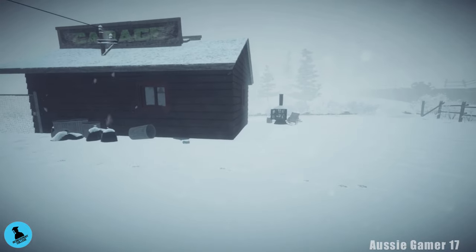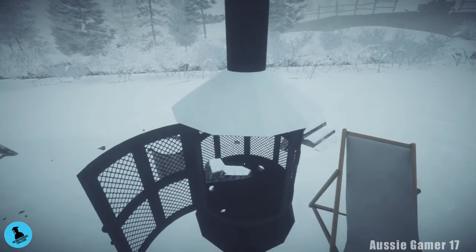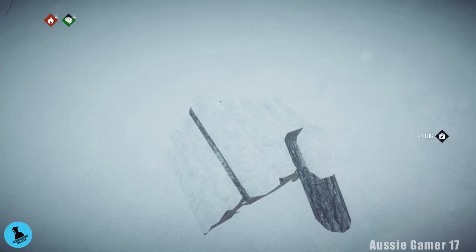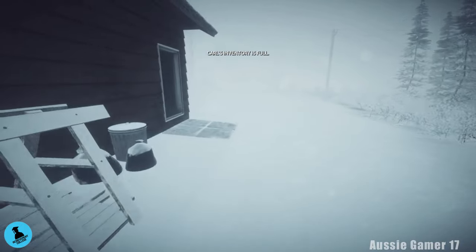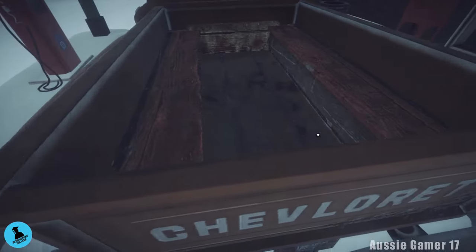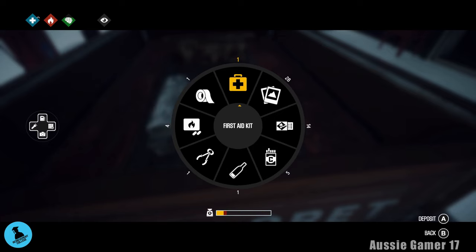Head over behind the garage where there's a fire we can start — that's going to generate a save for us. We don't have any logs but there's a log pile here. Stock up on as many logs as you can carry. Then run back to the car, go around to the front of the garage, go to the back and deposit all five logs in there.